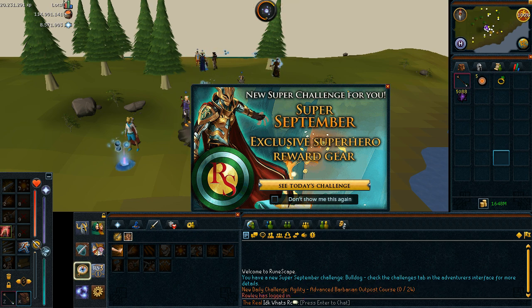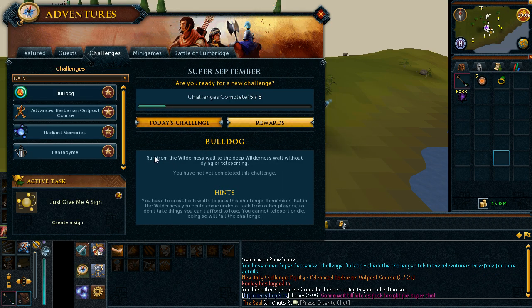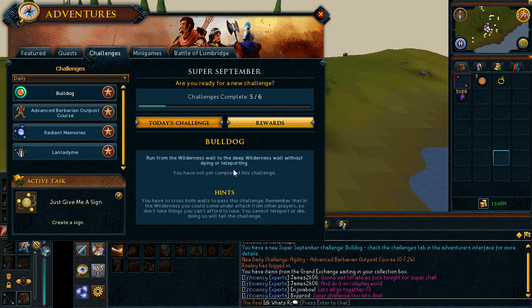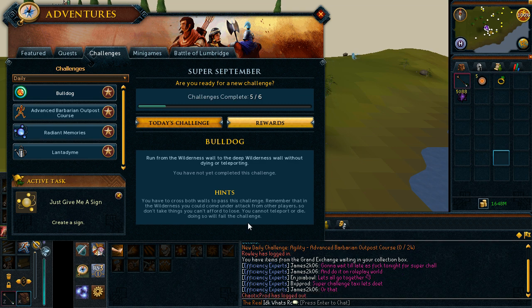I'm What's RC and this video is about challenge 6 of the Super September month. So let's see what the challenge is today. We need to run from the Wilderness Wall to the Deep Wilderness Wall without dying or teleporting. This one will be quite tricky, especially if you try to do it right now. I wouldn't recommend doing it right now because there will be loads of people and everybody will try to PK each other.